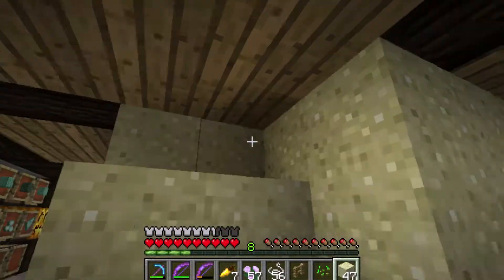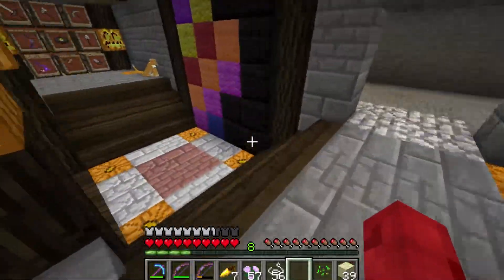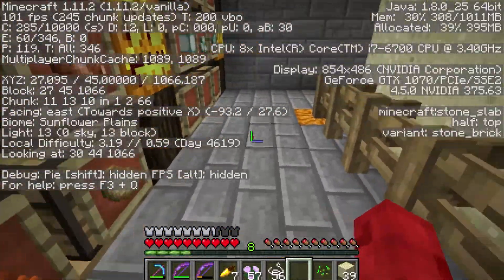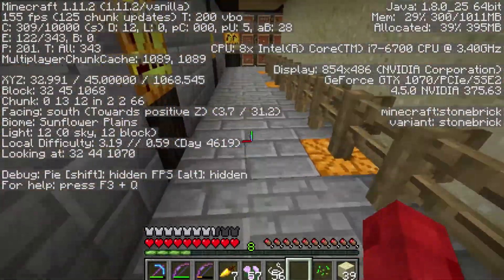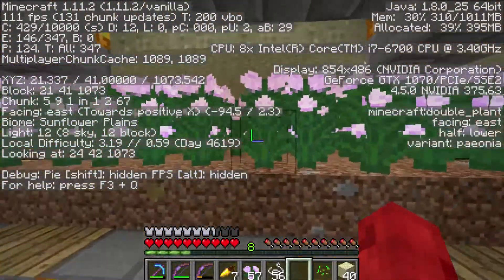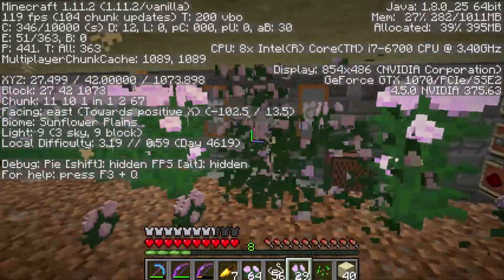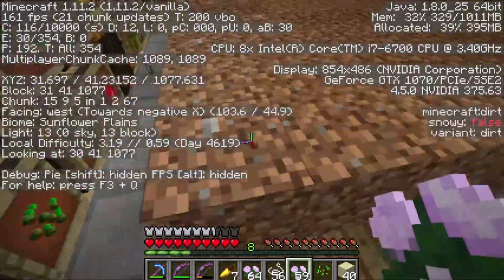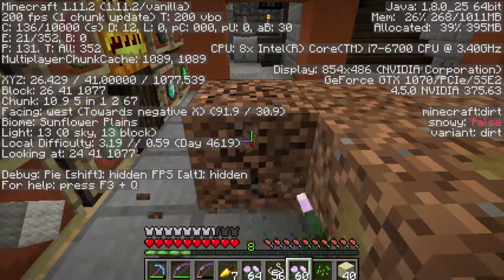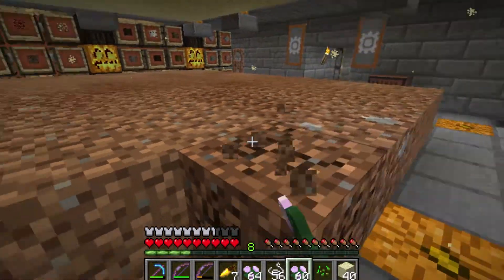We are almost there. Let's check light levels just to make sure. I think we're still good. Yeah, he's still good all the way around here. So many pumpkins. Should be able to get rid of all of that there and the sand is just going to float. Let's take that F3 off the screen there. Oh yeah, this is going to be beautiful.